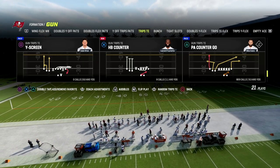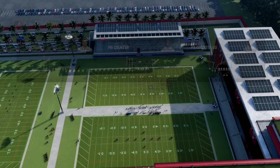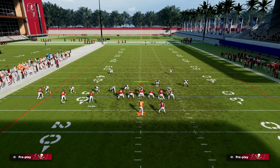If you want to get my full trips tight end offensive ebook, make sure you join our Patreon — the link is in the description. But PA counter go — this is one of my favorite setups right now, and we're going to revitalize the PA counter go crossing route and show you how to really master it. Short side trips, in my opinion, is really underrated this year.